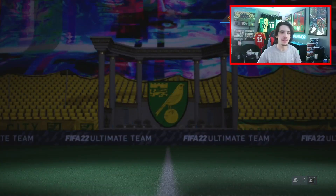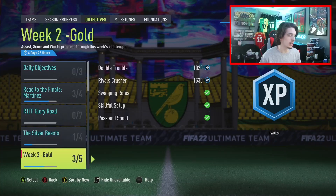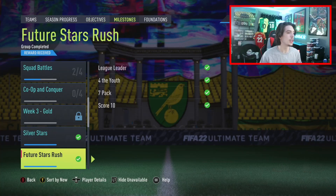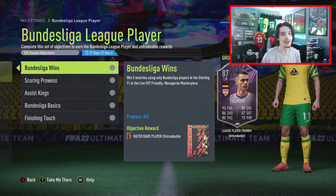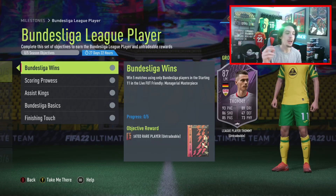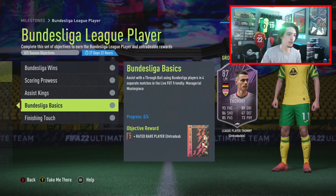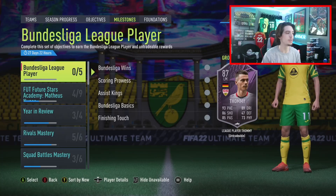Starting off with our objectives as we always do. Going through here, nothing new in the objectives. In milestones, however, we do have a Bundesliga Player Foundation objective, which is pretty decent. We have a Tommy here, 87 rated, 93 pace, 89 dribbling. The requirements are score 30 goals, 20 assists, win 5 matches, manage your own masterpiece with Bundesliga players, assists with a through ball in 4 separate games, and score in 15. Very simple to complete, and with 27 days you can do it gradually and get yourself an 87 rated card in your club.